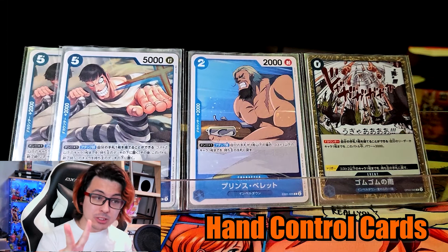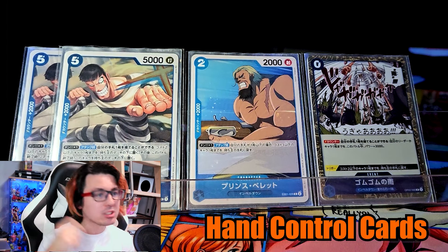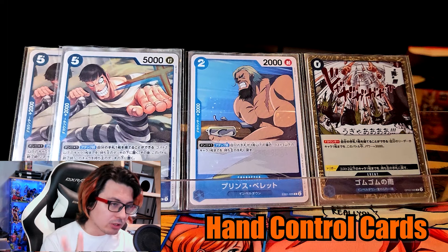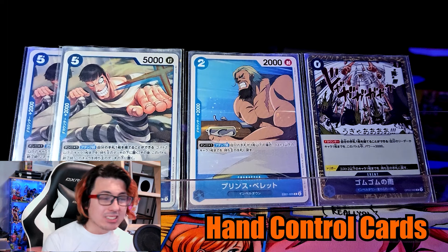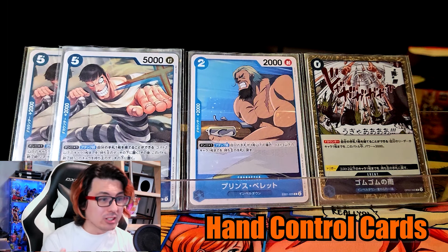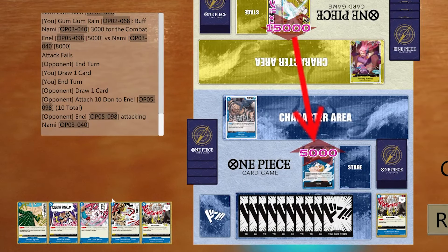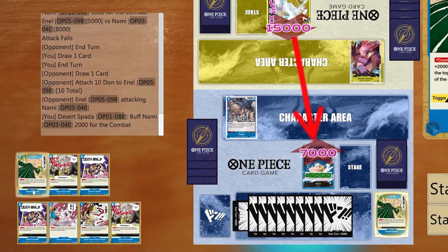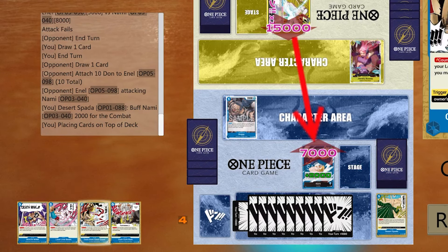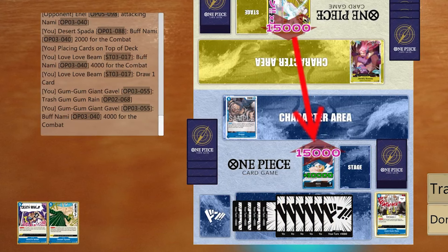The last 4 targets are 2 Mr. 2s, 1 Prince Bellet, and 1 Gum Gum Rain. The Mr. 2s and Prince Bellet are searchable 2k counters that we can just toss from our hand whenever we need, and Gum Gum Rain is a 0 Dawn event that can remove a random dead card from our hand for its 3k counter. We run these because if you run more than 1 copy of Rain, it's going to end up dead in your hand too often, and it is important to have some 2k counters so if you have a large hand, you're not going to overdo it on your Dawn to drop events. Remember that if you're using a Deathwink, that's 3 Dawn; it's 6 Dawn if you had to use a Pilaf on your turn, leaving only 4 Dawn — enough for Love Love Beam and 2 one-cost. Ideally you'd have Desert Spotted to see the top 3, Gavel to trash, and Deathwink to then draw, giving you 16k in counter for the turn.